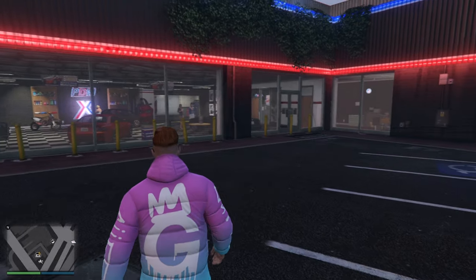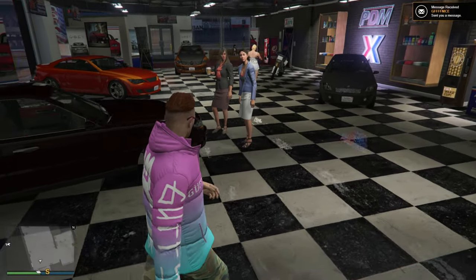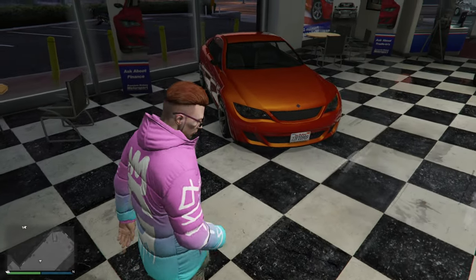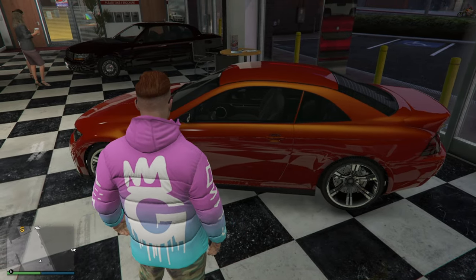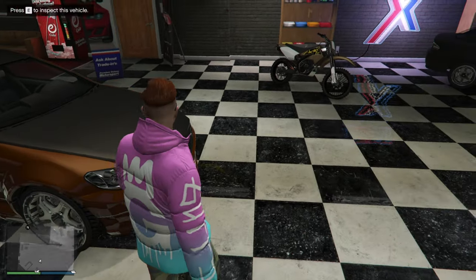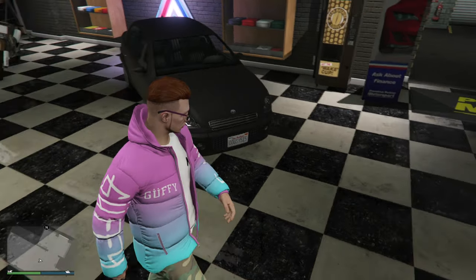Getting into the vehicles inside Premium Deluxe Motorsport, we have a whole bunch of new vehicles in here as well, starting off with the Albany Washington, the Ubermacht, the Benefactor Shafter, the Maibatsu Sanchez, and also the Dinka Blista Compact.